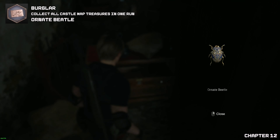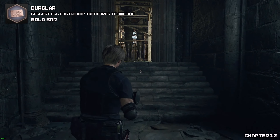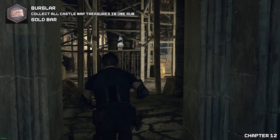And this will be the beetle. Now once we have made it across the way, we're going to the clock tower. As soon as you go in here, we will find two treasures — the gold bar and the bobblehead.